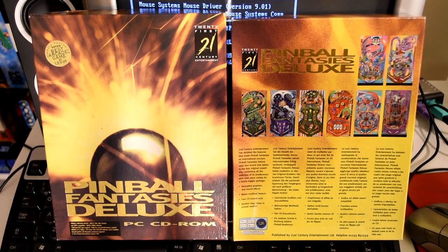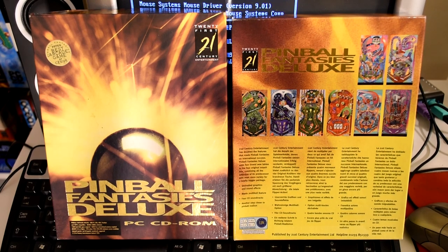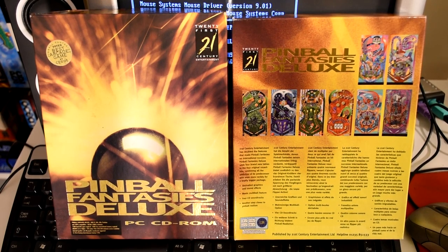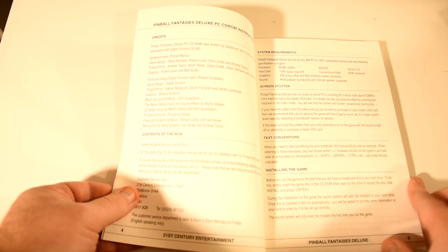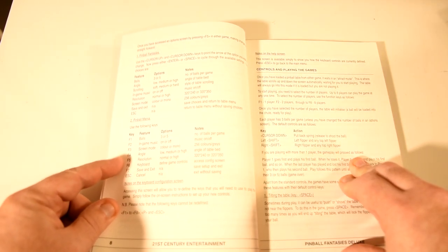It has all 4 tables from Pinball Fantasies, which was made by Digital Illusions — who tend to go by the name DICE these days — and was released in 1992. But on top of that it has 4 extra tables that actually formed Pinball Mania, which was made by Spider Soft and released in 1995. I'm not entirely sure why these two games were bundled together to make this deluxe edition, but to add to the strangeness it was released in 1996, a whole year after DICE released Pinball Illusions.